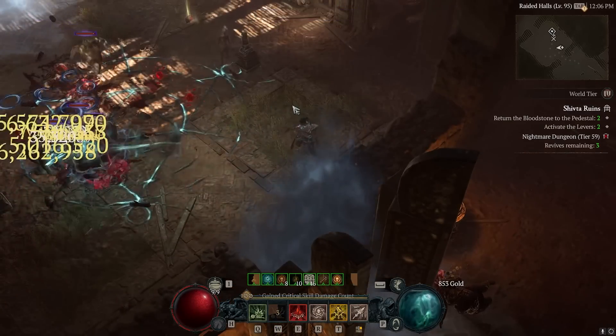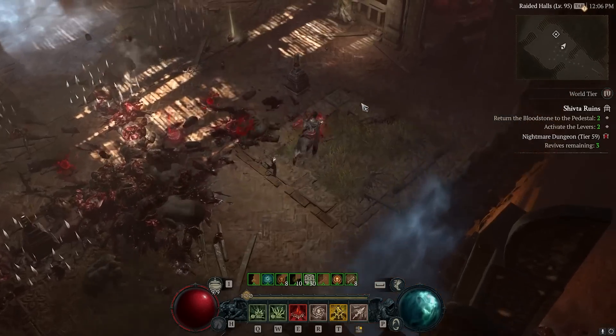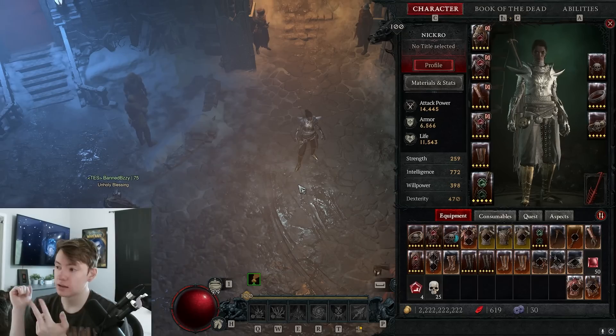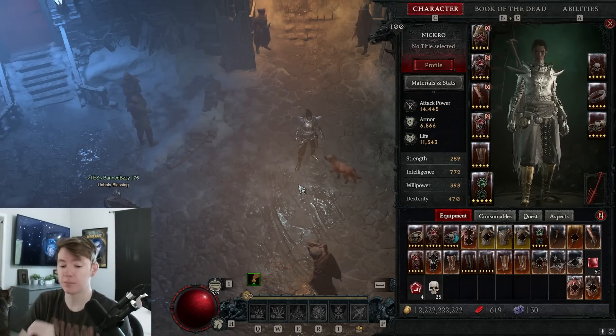This is going to be a long one because I want to be very diligent with you guys. For more information, definitely check out the website if you want to easily reference all of these skills, the Paragon board, the priority list for gear, all the different legendary aspect options, etc.